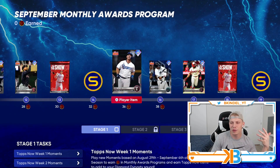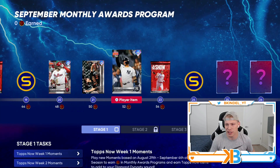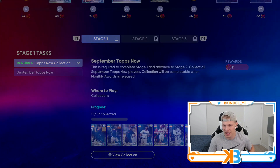We also got new Topps Now players to talk about: 95 overall Matt Verling with really good contact and maxed out speed — could be a fun card to use. 95 overall Dean Keemer with a good pitch mix. And 95 overall Glaber Torres — I like his swing and he's got good hand stats. They also added a new Topps Now collection reward.